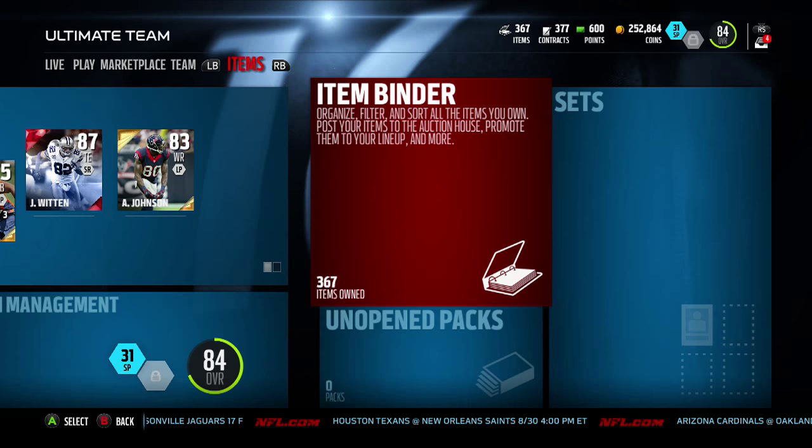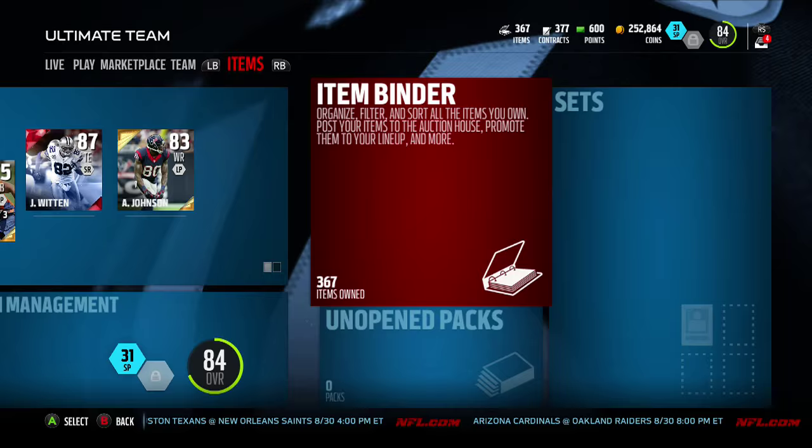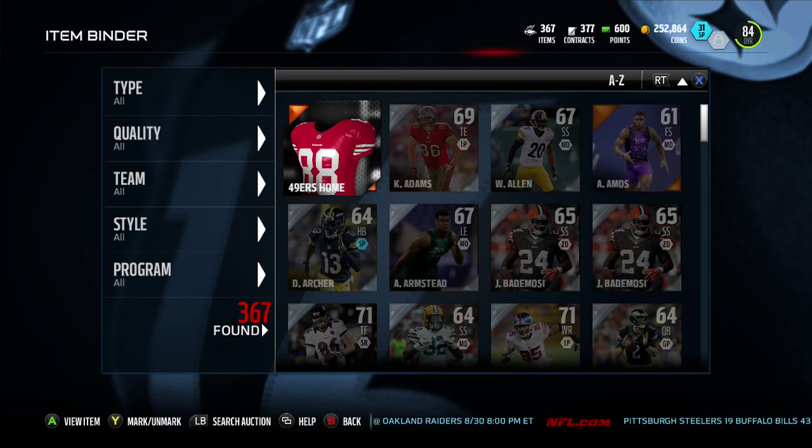I'm here to tell you what gold players are worth a ton of money — specifically the lower overall gems. What I've learned is that from rating 72 to 74 they tend to be worth a lot, but the ones that really make bank are the 74 overalls. That's what I figured out, and there is a reason why, and I'm here to explain it.